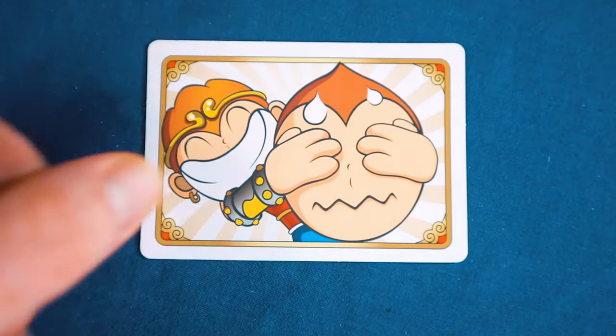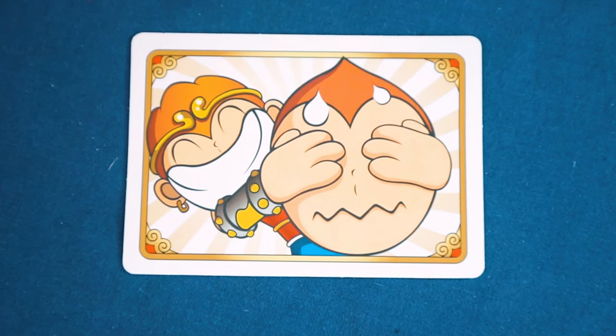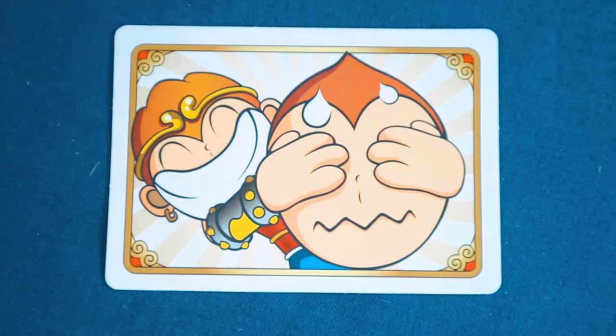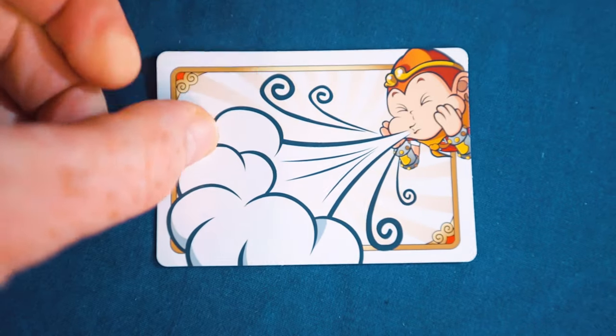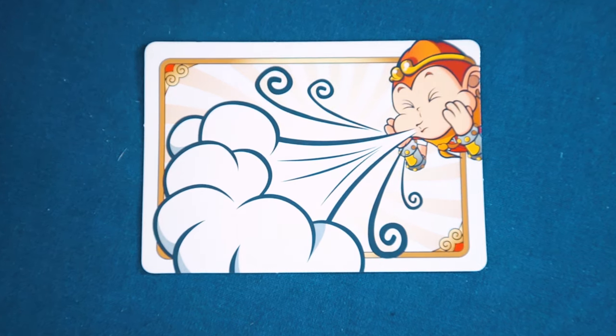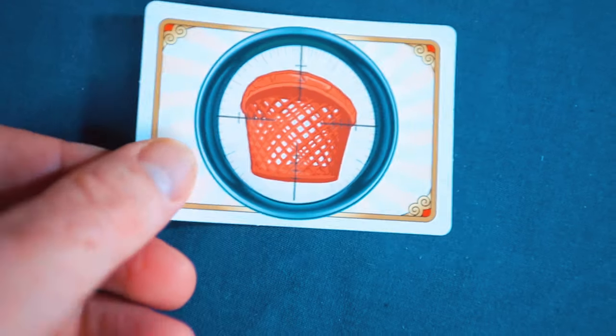There are also special cards in this game — you give every player two special cards if you're playing with them. For example, the Guess Who card means that when another player is about to shoot, that player has to make a blind shot — they may not look before shooting. Or there's the Call the Wind card, which you play when another player is about to shoot, and you may try to divert their shot by blowing. It's also allowed to use a fan or newspaper instead of blowing — a novel one!